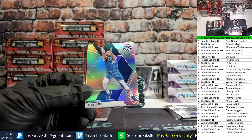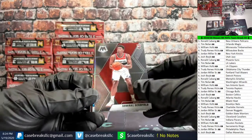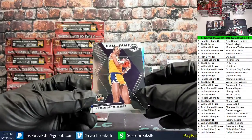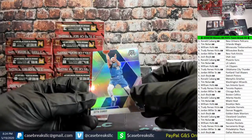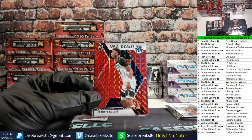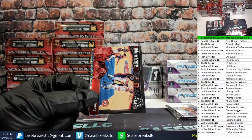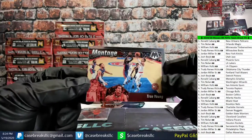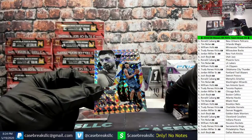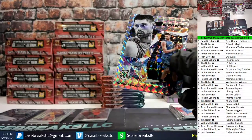I do not believe there is Genesis in here from what I was seeing. Showfield rookie, another Kareem. We got a Jared Culver red debut for the Timberwolves — William. Trae Young montage. And a silver Stair Masters Vucevic — pretty sure we pulled the Vucevic Stair Masters last box too.